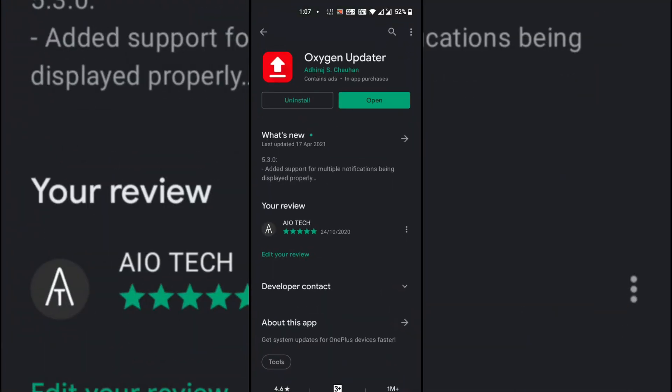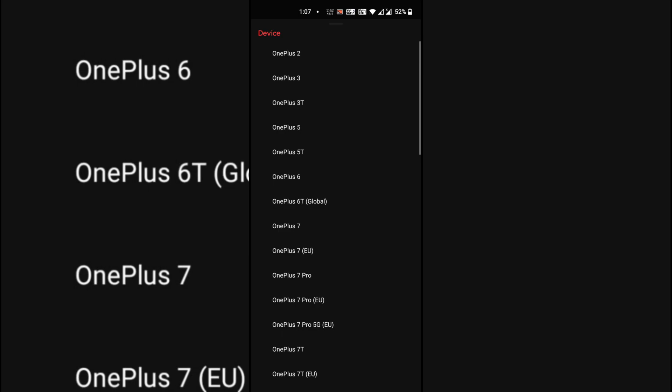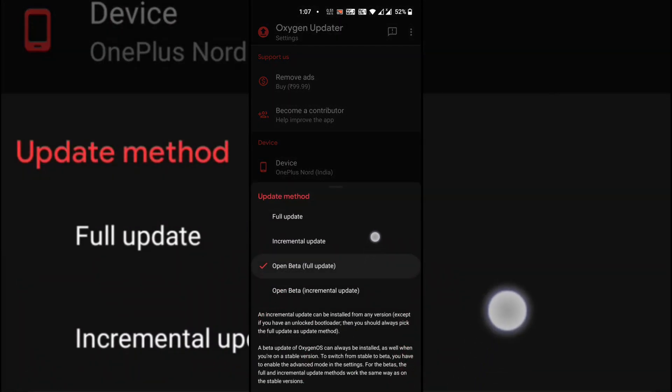Now if you didn't receive the update or you are on the stable version, then download the OxygenUpdater app from the Play Store, go to settings, turn on the advanced option, and select open beta full update or incremental if you are already on Open Beta 4.